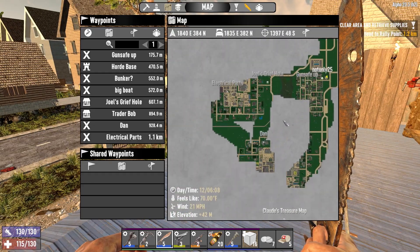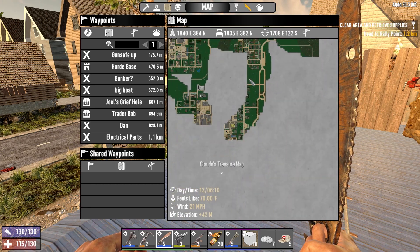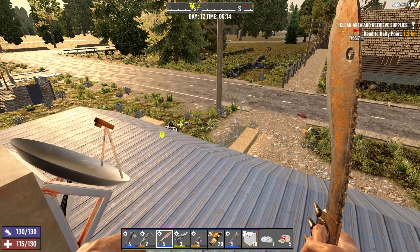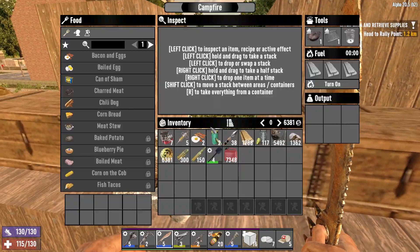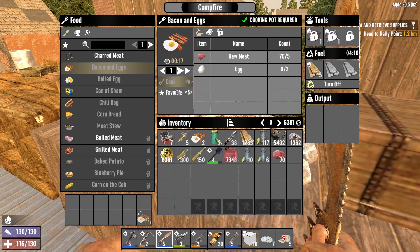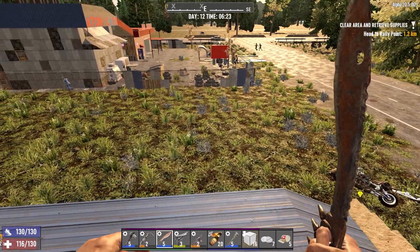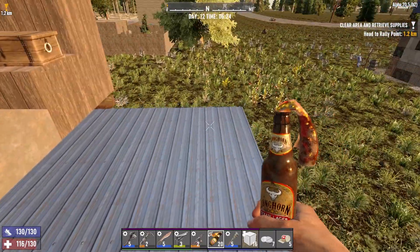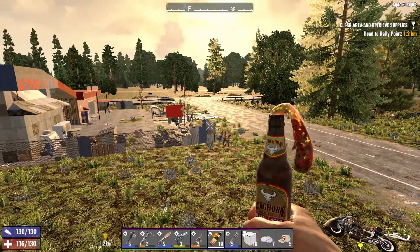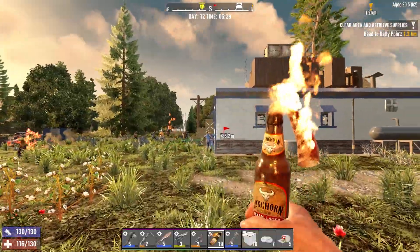Last episode we did a couple of crazy quests for Trader Joel and his little grief hole. In the name of variety, I think this is Trader Joel again — we've got a couple of bacon and eggs. Oh look at that, the wandering hoarder is breaking into the trader — that's how they're getting in, stacking on top of each other. Hello! If I can get a good mullet off there... all right, away from my base please!